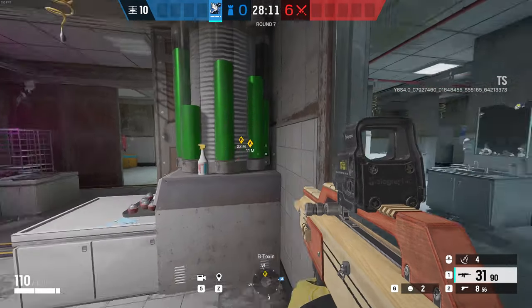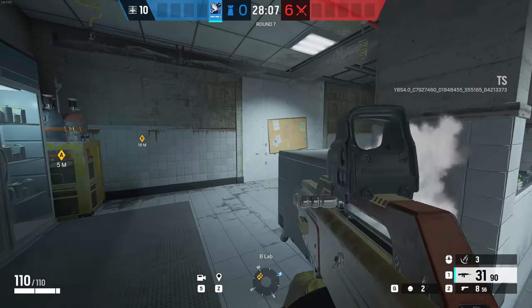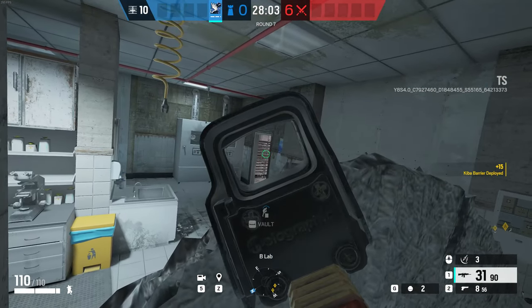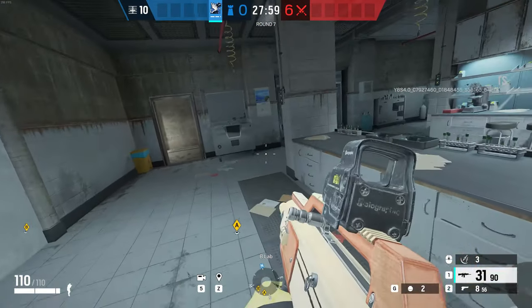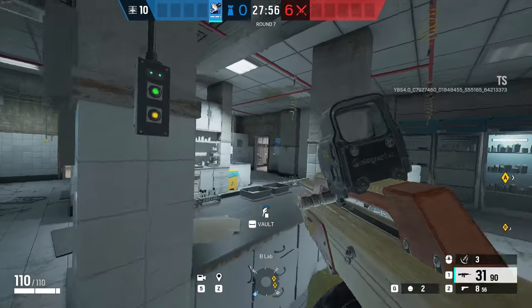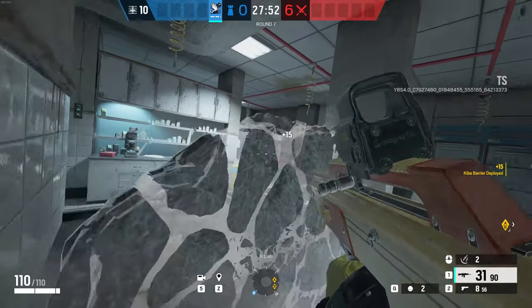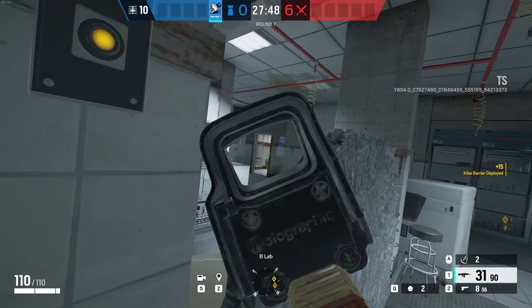As for our two last spots — if you move from the toxin room into the lab itself — if you place your Kiba Gadget right on this white crate and climb on top of it, you should be able to hold the toxin door itself, or the pillar on the left side. But if you want to hold the pillar right on the door and the toxin door itself, you can place a Kiba Gadget on the cabin here, and from there hold both doors — from the pillar and from the Kiba Gadget.